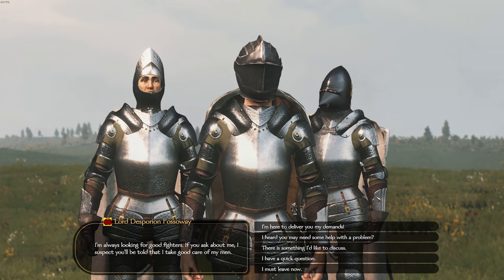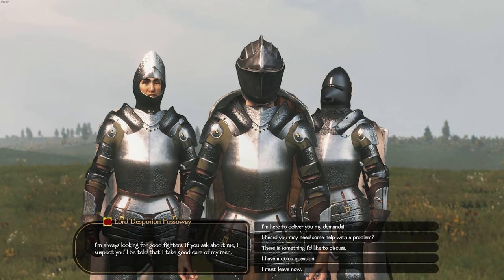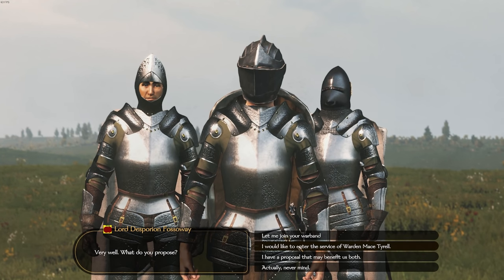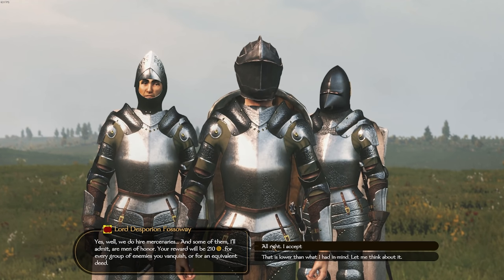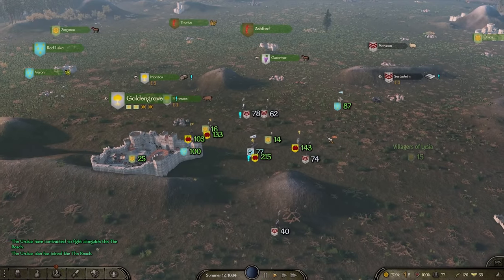They're kind of around our size as well, and we're fast enough to get them. I want to join Mace Tyrell for a sum. So we actually lost a little bit of money there - that's fine, okay I'll accept. You can count on me, my friend. And again, we're not here to do anything too crazy, and we need to be careful obviously because the Vale are pretty scary.